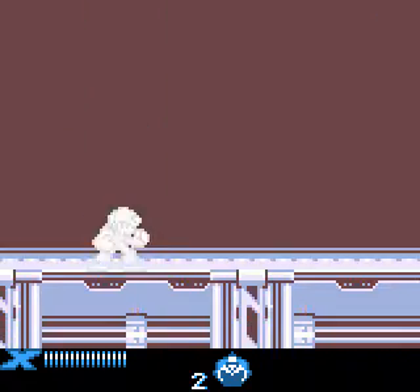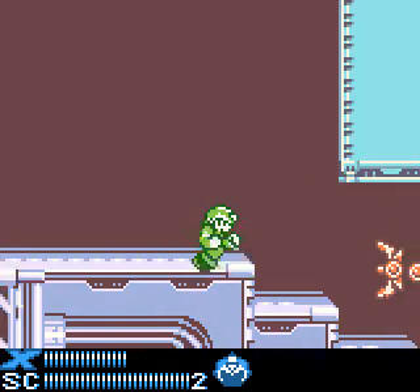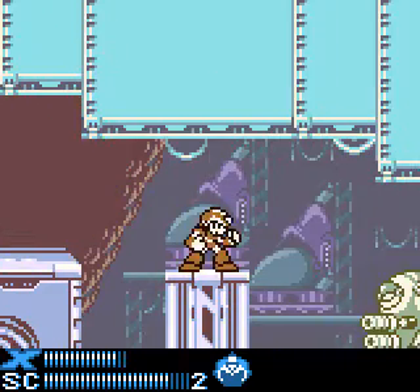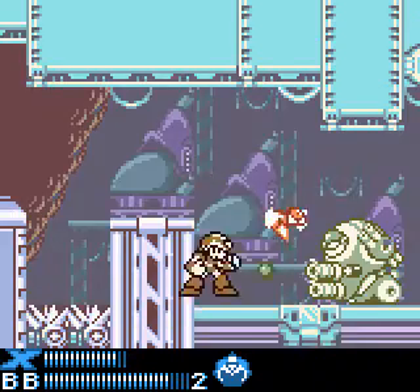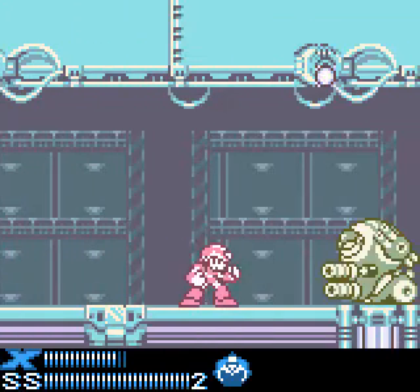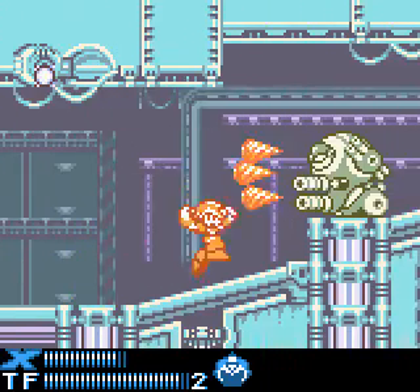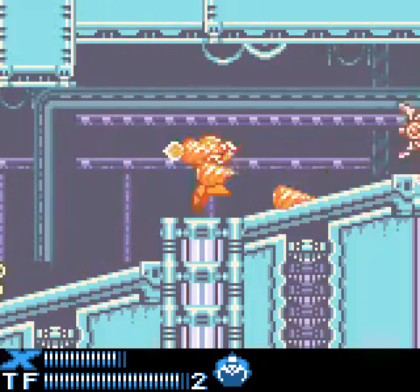And now we get to take the bottom path and I get to show you the weapons. We've got Strike Chain, which you would have gotten from Wire Sponge. Bombi, which comes from Blast Hornet. Sonic Slicer, which you would get from Overdrive Ostrich. And Tunnel Fang, which you would get from Tunnel Rhino.